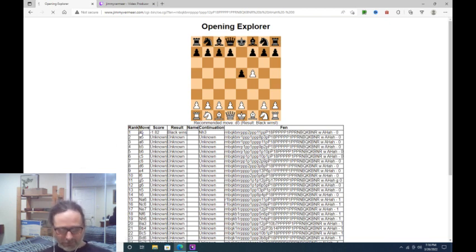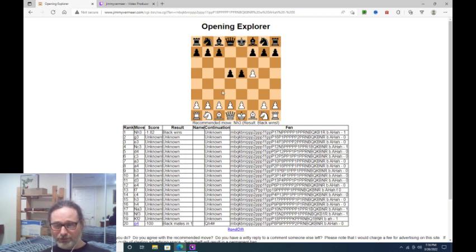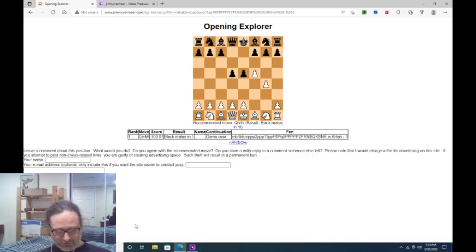Black plays d5, attacking the f5 pawn with the bishop. White defends with g4 — three mistakes in a row, really. And Black plays Qh4 mate. Frederick Rine frequently comments on chessgames.com using the username FSR.